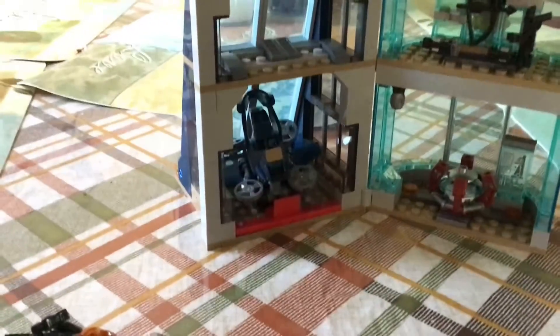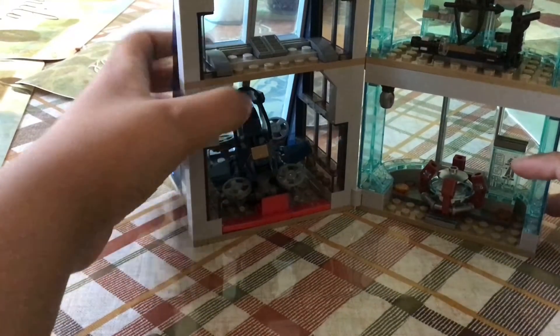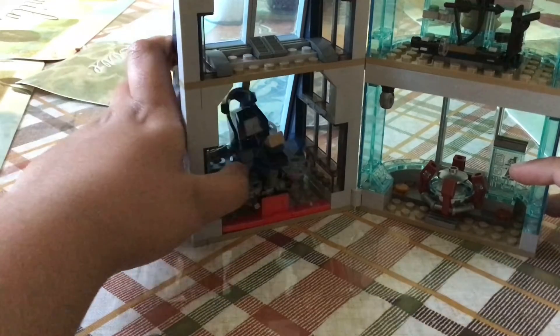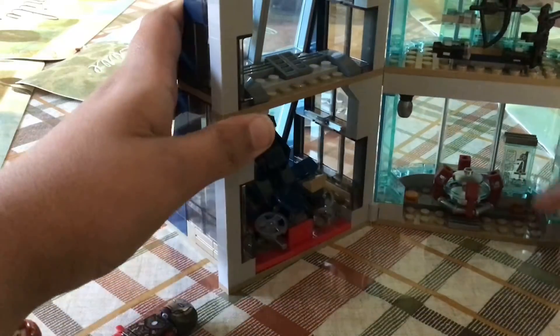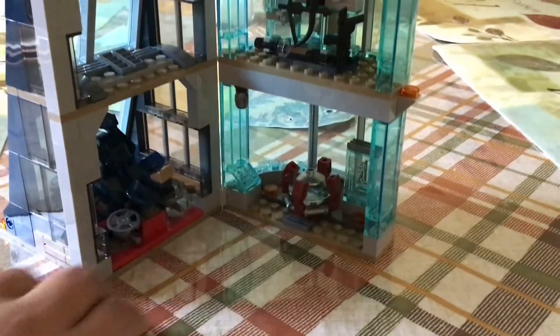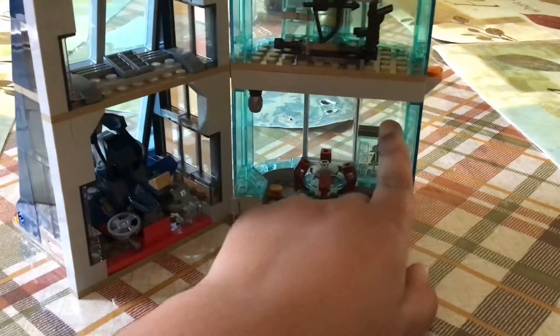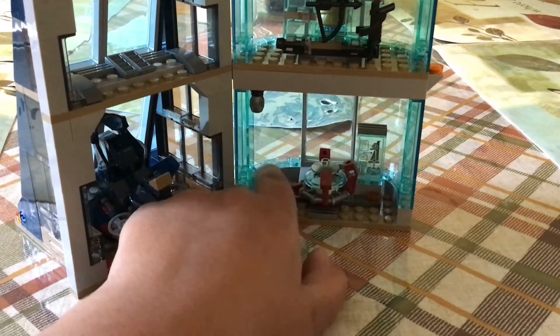For the insides right now, for the first floor, we have Black Widow's kind of floating bike. You can actually take out the windows, like open them if you want. We also have this MCU designed kind of helicarrier. And we also have this arc reactor from Iron Man 1 that we see.